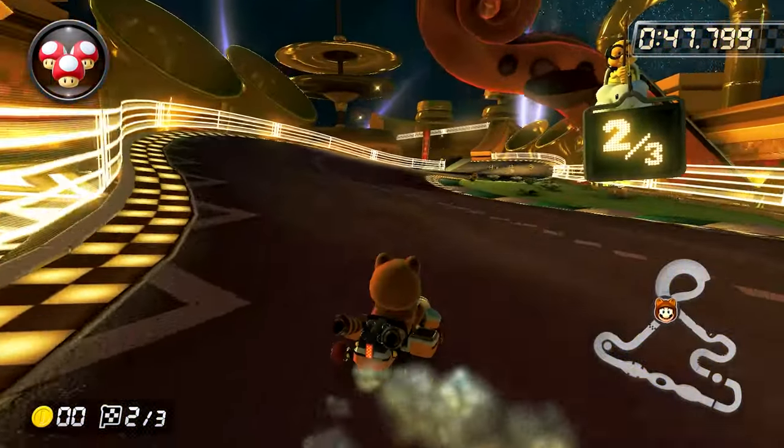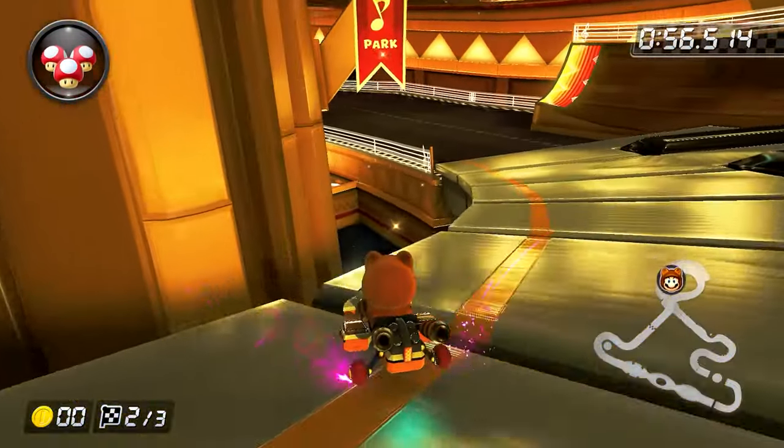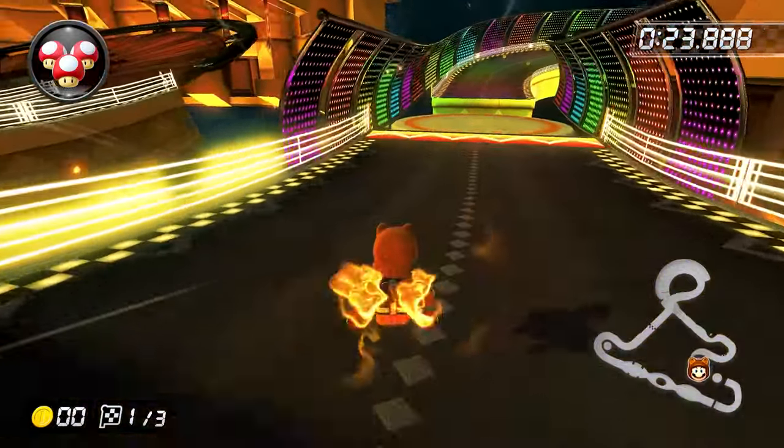If you've done it correctly, you will see sparks from your tires. The longer you hold your drift, you will see the color of the sparks change. Each color — blue, orange, and purple — will give you a different speed boost at the end of your drift. Blue will give you a small speed boost, orange a moderate boost, and purple gives you the largest boost.